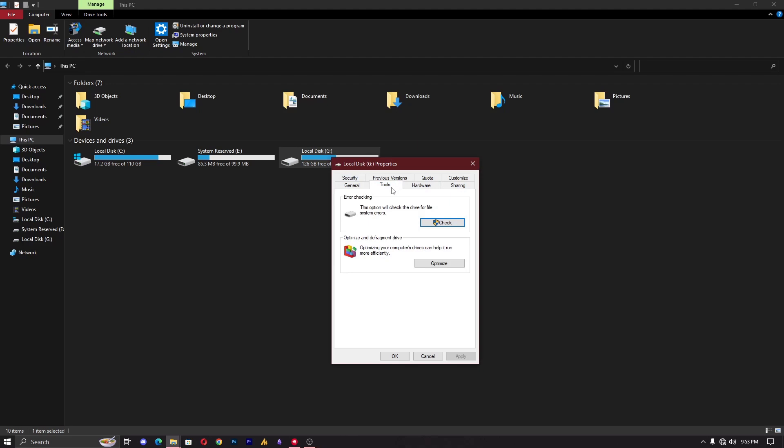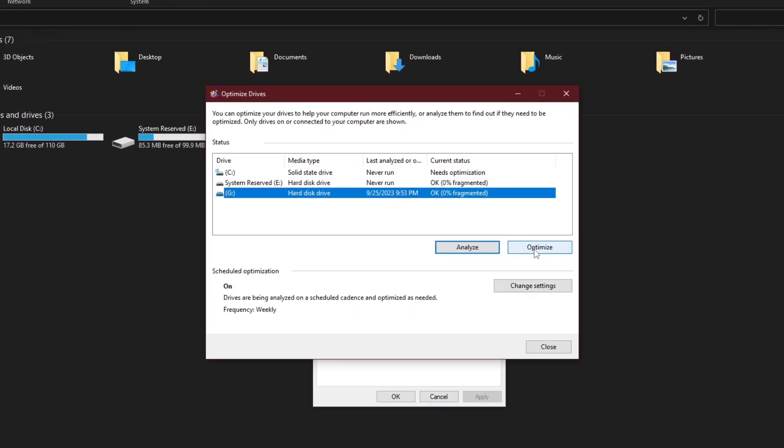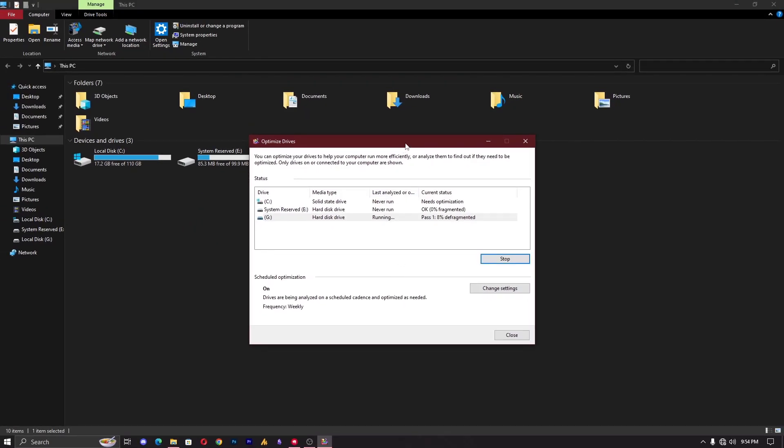Go into the Tools section and select Optimize and Defragment Drive. Analyze your drive first, then optimize it — this will take a few minutes. After defragmenting, you can ensure better Valorant performance.